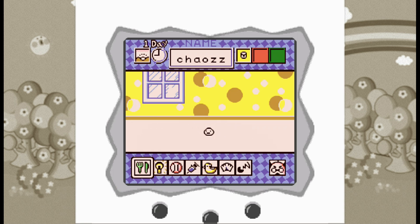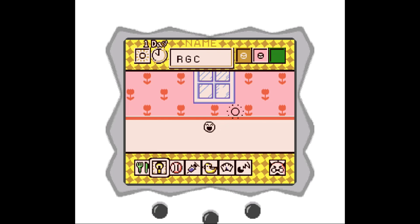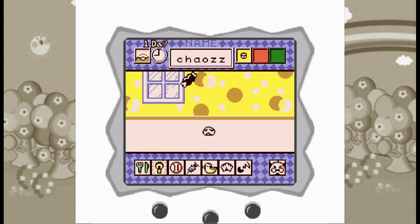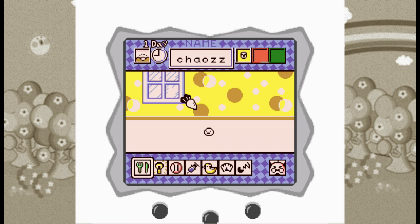I love how feisty they made the Tamagotchis. When playing a brain game, for example, you can give them the correct answer to a simple math question, but sometimes they will blatantly ignore you and just go for their own wrong answer. Also, every Tamagotchi has its own favorite food and sometimes refuses to eat something it doesn't like. It's little things like this that make them feel more like a real pet.